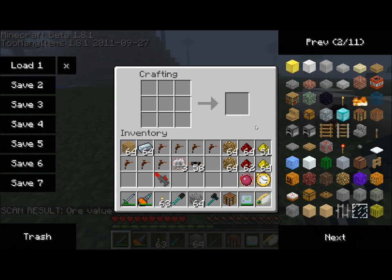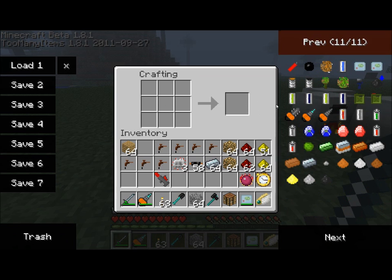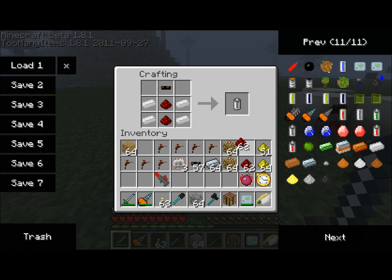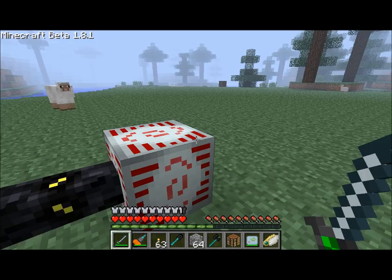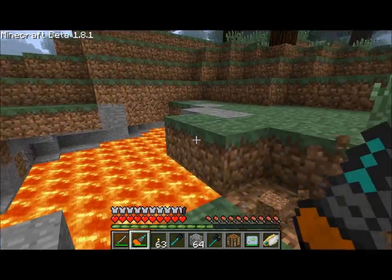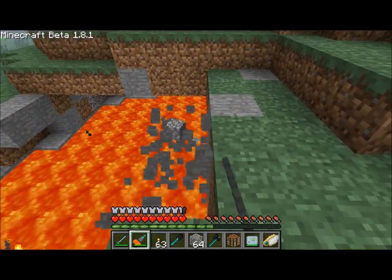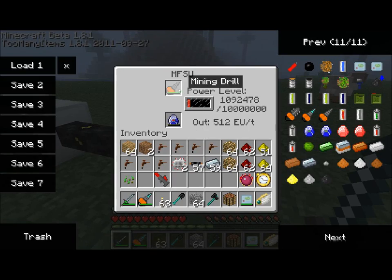The next component is the mining drill. We need to use a mining drill in order to use our miner. For the mining drill, we need an empty battery or a full one, an electronic circuit, iron, and some refined iron. The mining drill, when used as an inventory item, mines rather quickly — it's a quick mining item, better than a diamond pickaxe, and can be recharged in an MFSU.